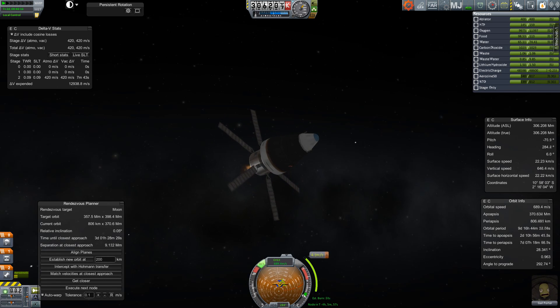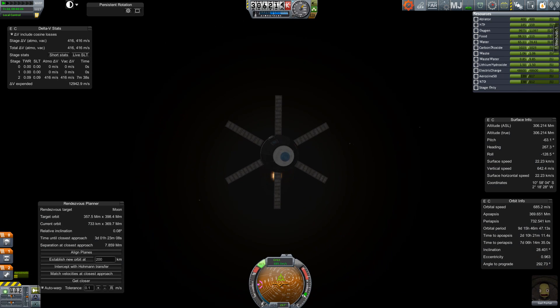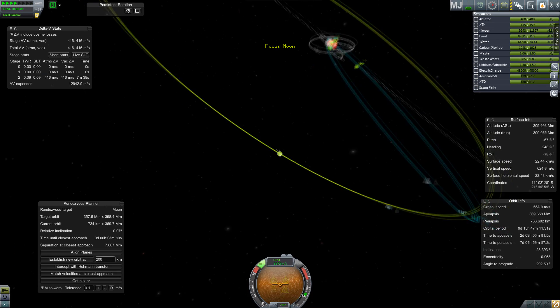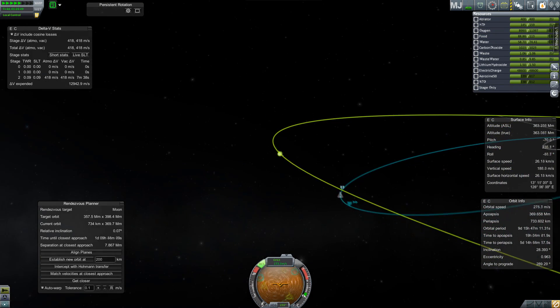This is actually rather annoying to do, simply due to the fact that the spacecraft is rotating, and killing the rotation every time I want to make a manoeuvre is going to get old really fast. Then, of course, we have to point it back in the correct direction to make sure that we're getting the solar power we need to keep the life support systems functioning.